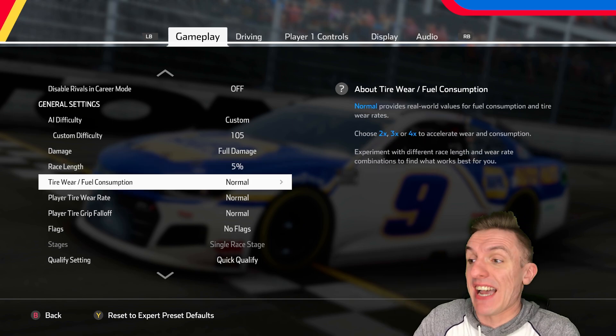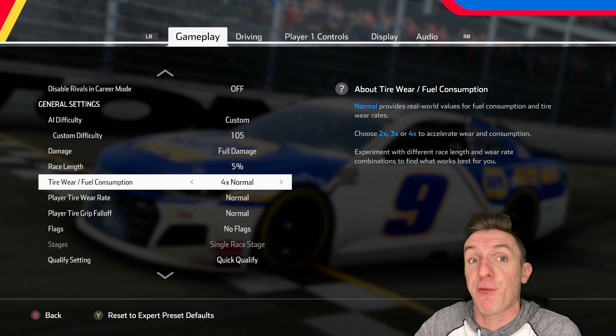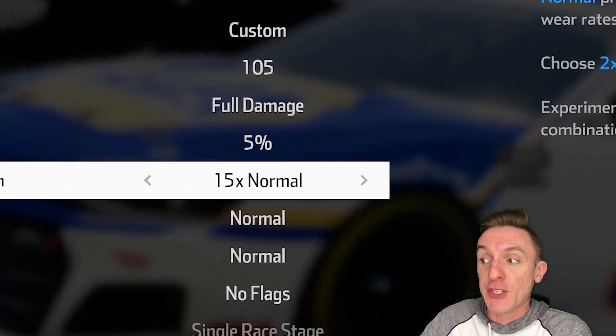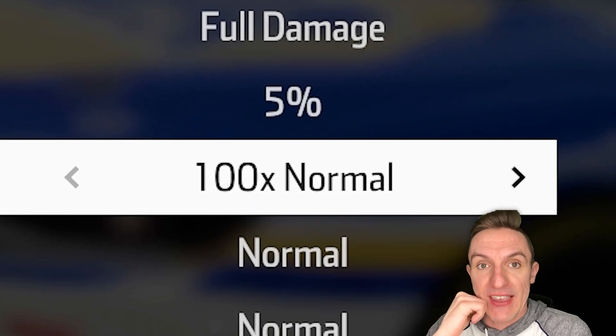What I would like to focus on is the tire wear and fuel consumption. Normal, times 2, times 3, times 4 — that's usually what the game comes with. It doesn't usually come with times 5, times 6, times 8, times 10, and so on. You get the idea.